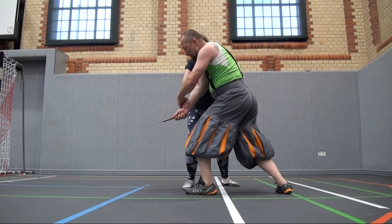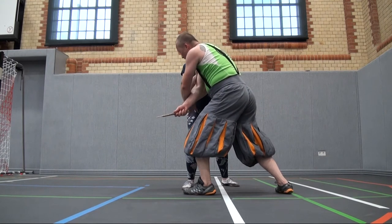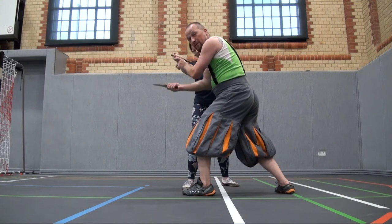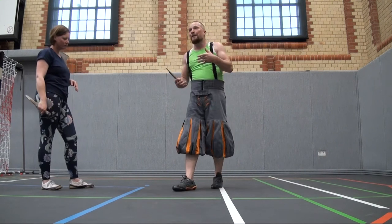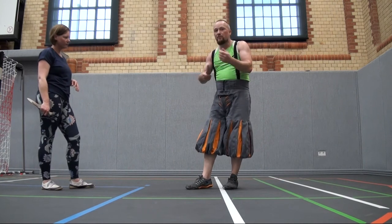What she doesn't do is leave my hand here. If she leaves my hand here and instead goes for my shoulder and tries to stab me with her dagger, I can easily cut her. We think this is what the text says in this last part — you're just pushing away, because you need the control, otherwise you get hit.